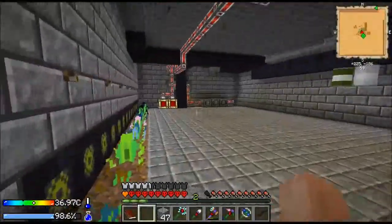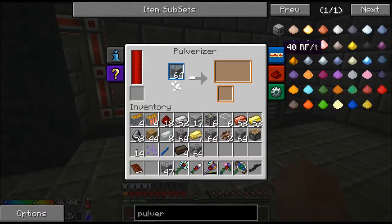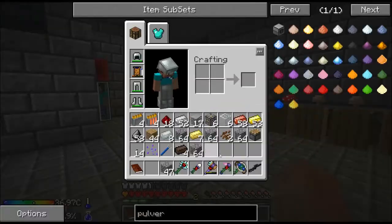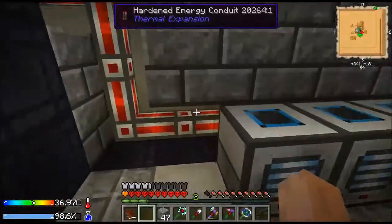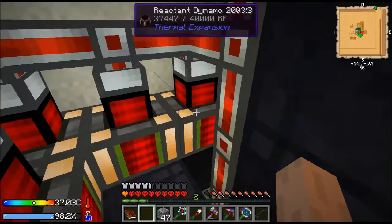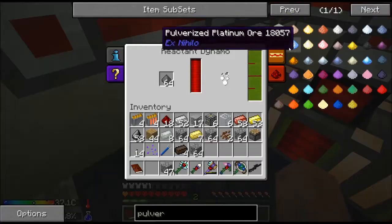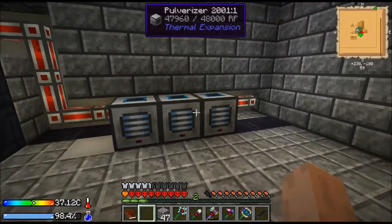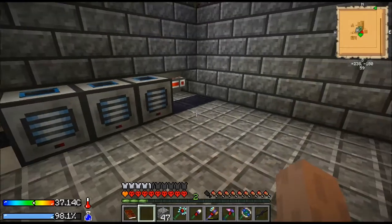We've got three pulverizers running downstairs, pulling 40 RF a tick each — so that's 120. We've got the grinder upstairs. Each one of these is 80, and that one's making 80, this one's making 43, and he's at 4. So we've got lots of power left — we should have enough power to run two more pulverizers. We really need six total, so we need three more pulverizers.